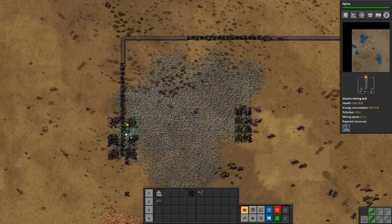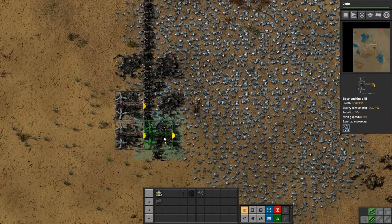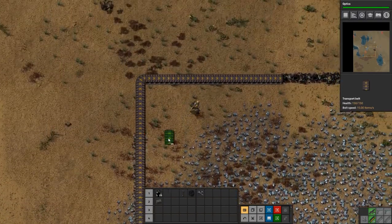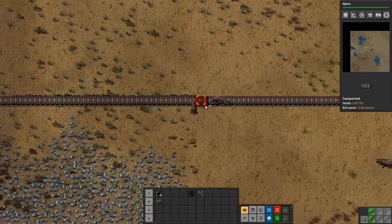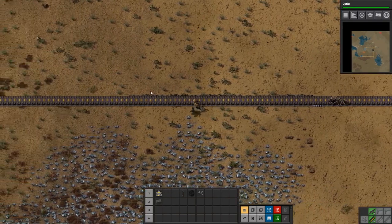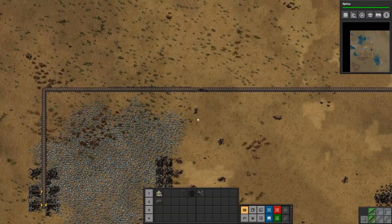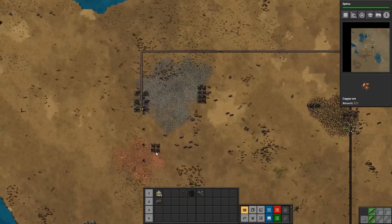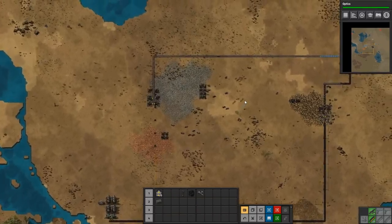Well, for now we'll get these guys set up again and get this going. Am I under here somewhere? Maybe? I have no idea. We need some repair packs if we can make them — we cannot, because we don't really have anything.